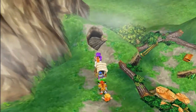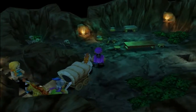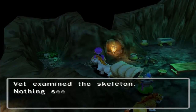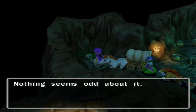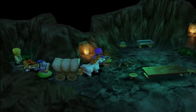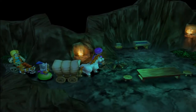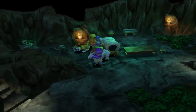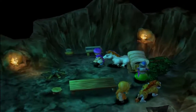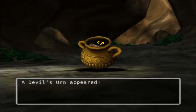I don't know what's down here. Let's check it out. We get a small metal — nice, very nice. That makes 20 small metals. I think we need like 50 or 52 for a Metal King's Shield.